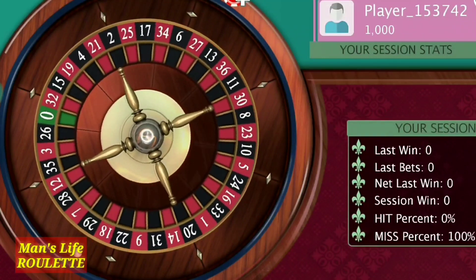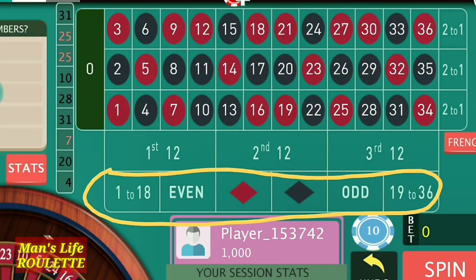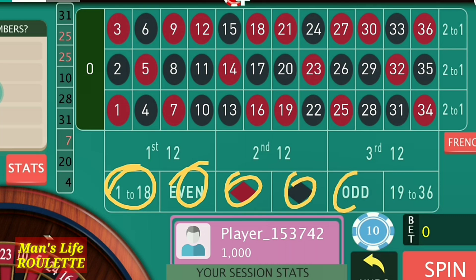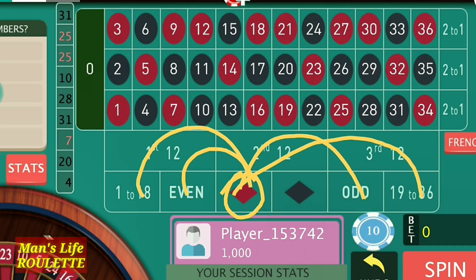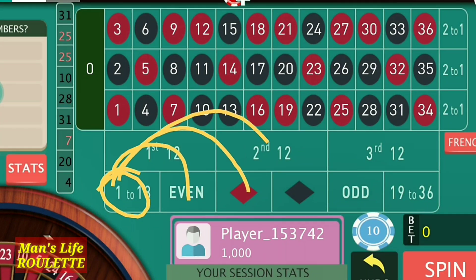Hello friends, welcome to Manslight Roulette. Today we learn about a strategy using outside bets. There are six outside positions on the table and we are going to play with any two of those six positions. One thing to remember: we will not play red with black, even with odd, or small number with big number.